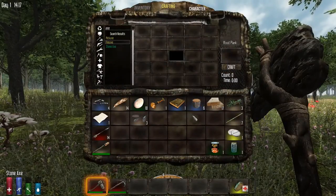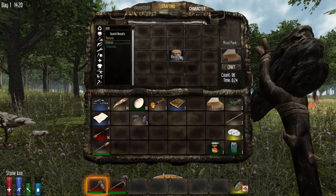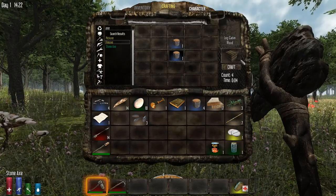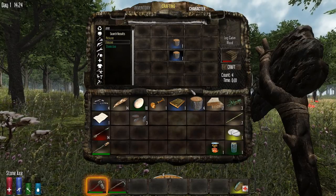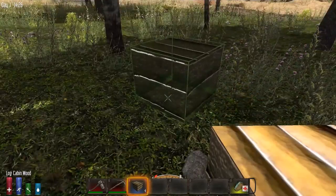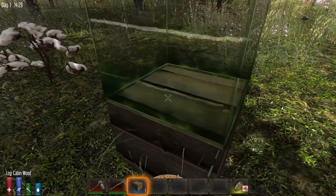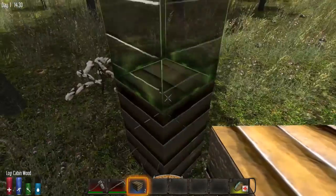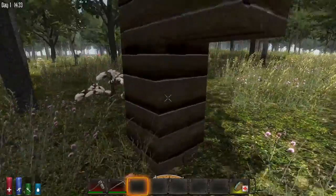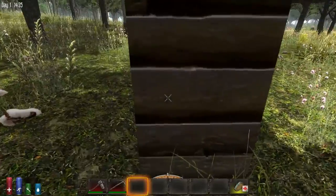Let's look at our inventory — we got planks from that tree. There are a couple things you can do with logs by themselves. If you're trying to build a quick shelter, you can make log cabin wood blocks: you get four of these for every two logs you use. They're rustic-looking and great for a cabin aesthetic. You just right-click to place them in the world. The downside is they don't have a breakdown level — once zombies destroy them, they're gone.